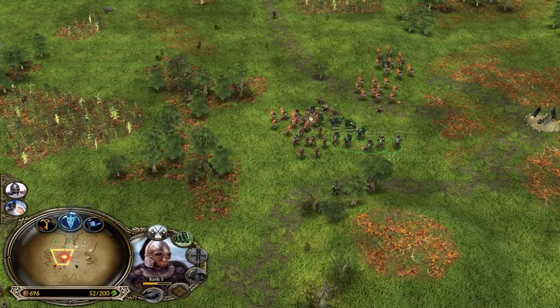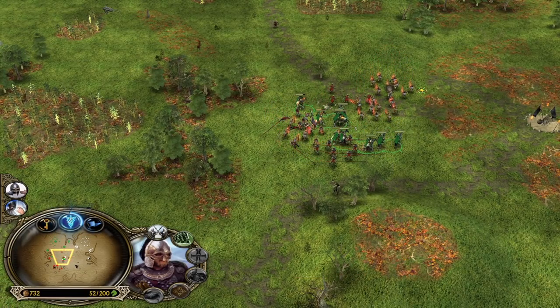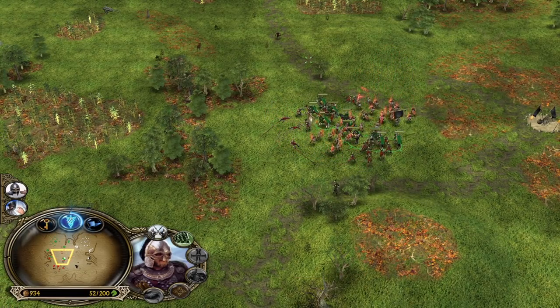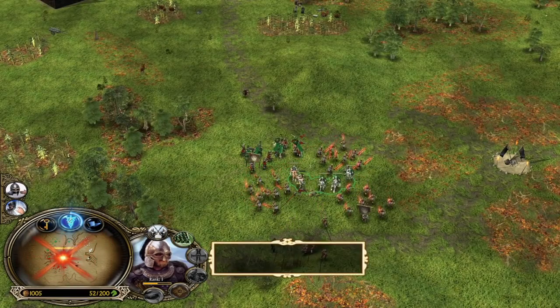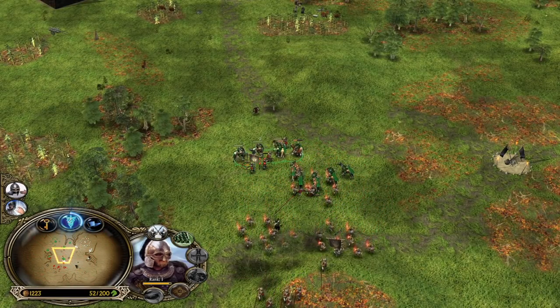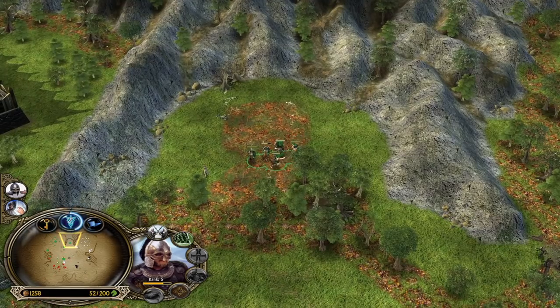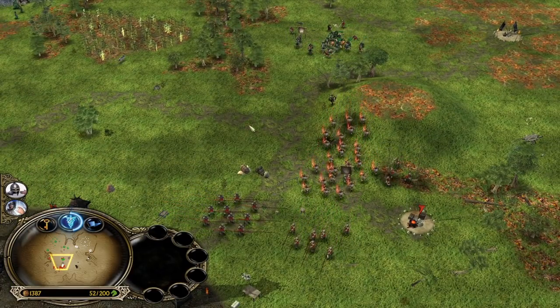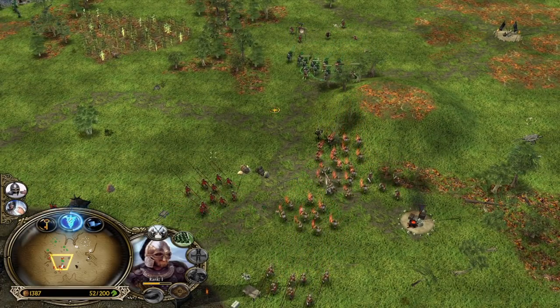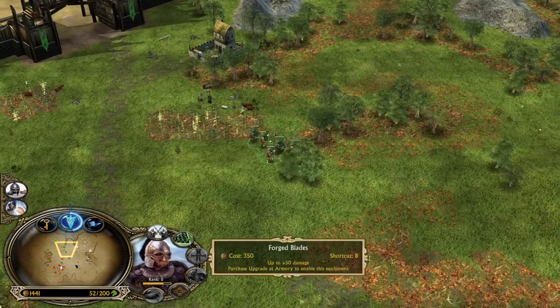I could also go for Elven Wood if I want to, but we might also try to save for the Elven Alliance instead. I think we should actually save up for the Elven Alliance — this way I can summon the Elves to snap down the enemy pikes.